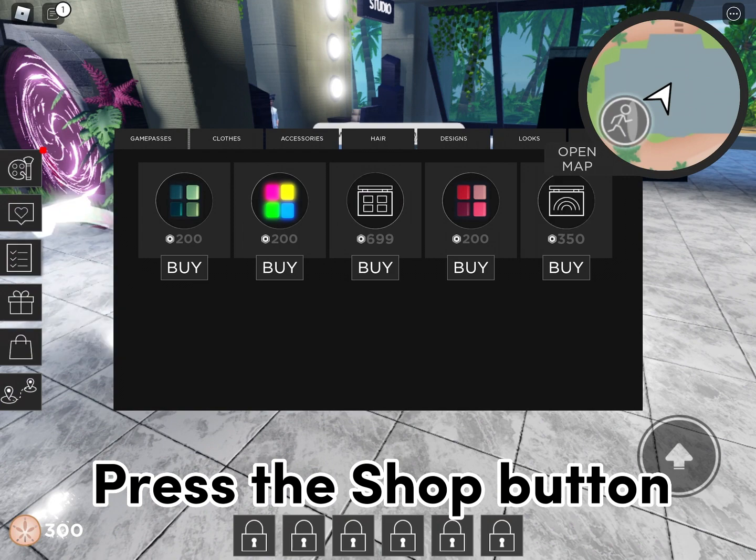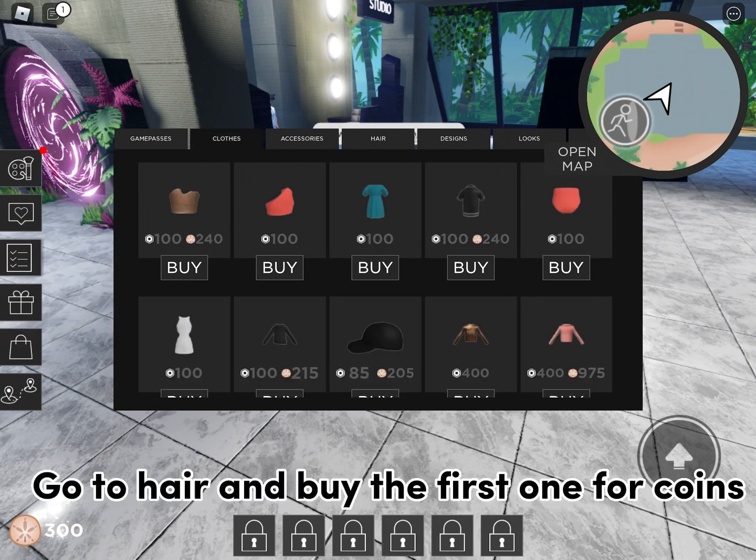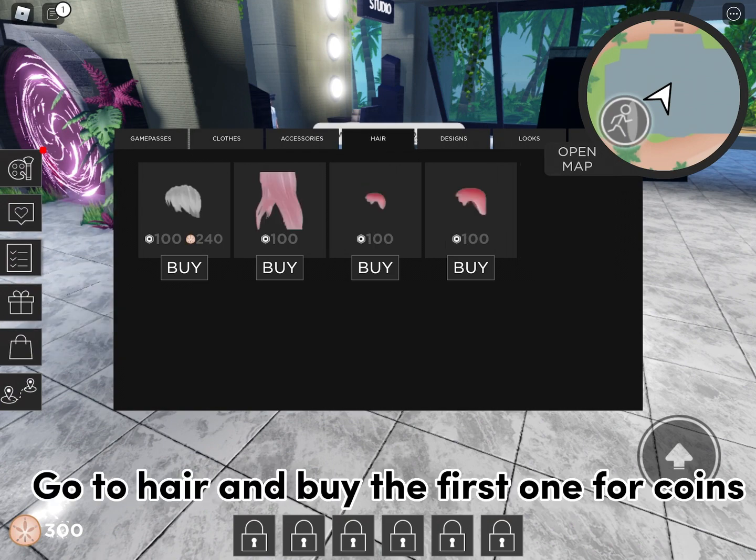Press the shop button. Go to hair and buy the first one for coins.